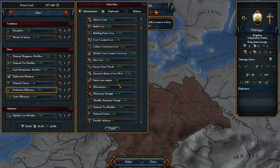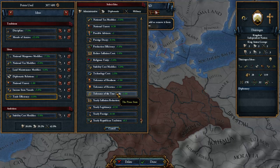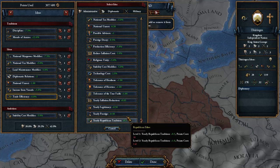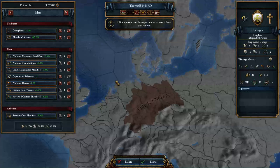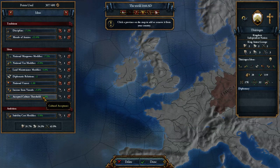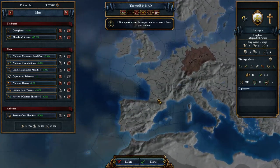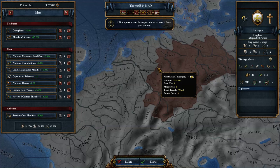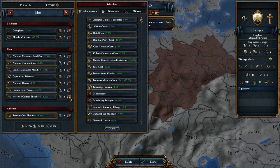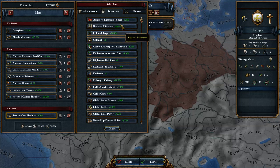We have some administrative ideas and probably vassal-related stuff. We're not a republic so I don't want tradition or legitimacy. I could do accepted culture — that's something I'd highly recommend having somewhere in here, especially if you're going to be over a large area that has a variety of cultures not all in the same group, because you're going to want to either culture-convert quickly or have them become accepted cultures.